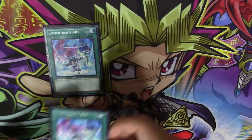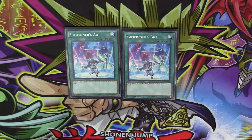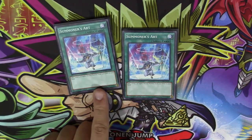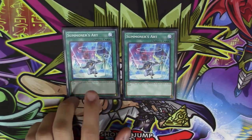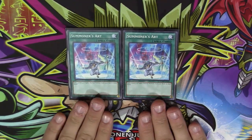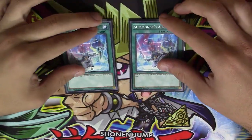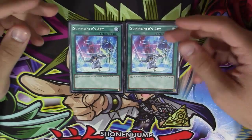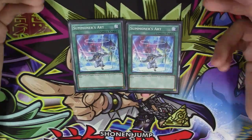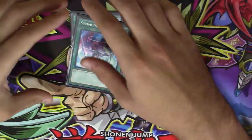Two copies of Summoner's Art. This is why it's important to note that Dragon Pit counts as a vanilla non-effect monster even with a pendulum effect — Summoner's Art can search Dragon Pit as well as Dark Magician. Most Odd-Eyes Magician decks only run one, but since I'm running Dark Magician that's why I run two. Even if you have a scale two or three and no way to get a scale eight, Summoner's Art gets you Dragon Pit Magician or Dark Magician right away.